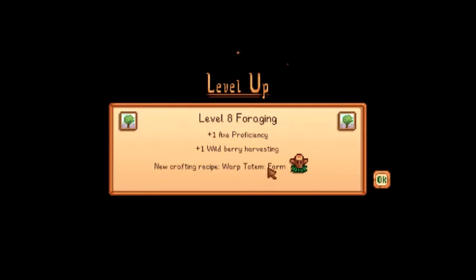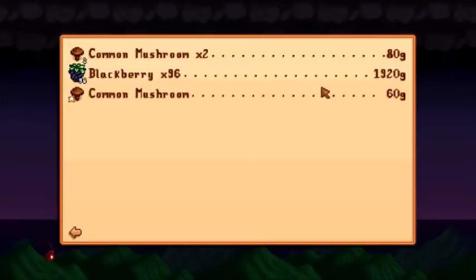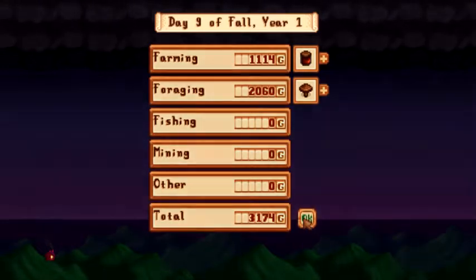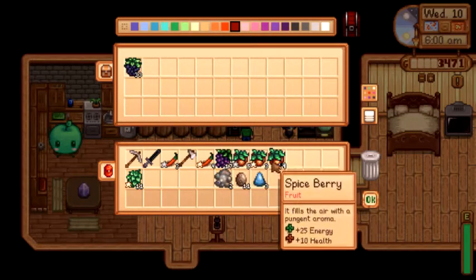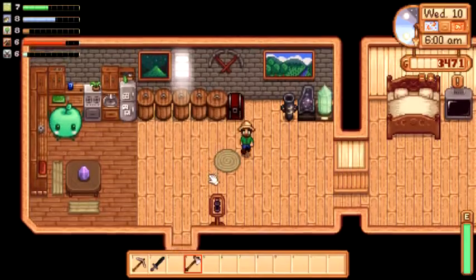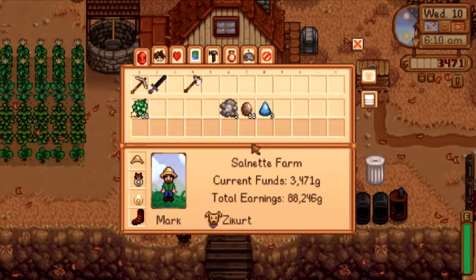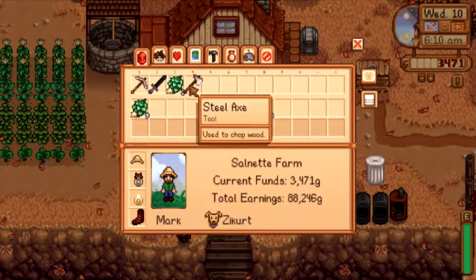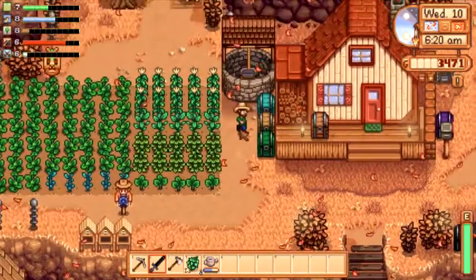All right, we got a new farm warp totem. What did our blackberries sell for? 96 and 2k apiece — so that's actually not too bad. We made 3,100 between our jam and our blackberries. I'm curious to see what blackberry jam sells for. The only problem is it takes a while for jam to populate. I think blackberries can also go into making blackberry pie. Grab two of those. And I need my watering can since it's not raining today.